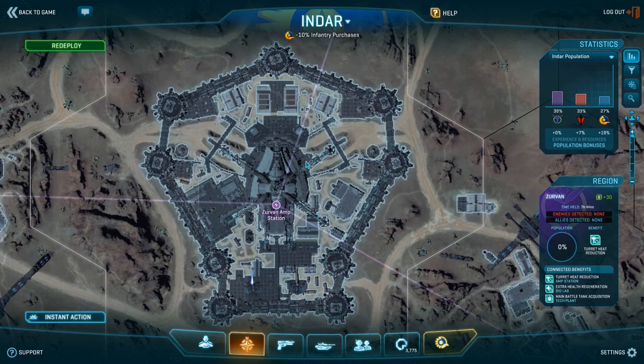There are a couple of things you need to watch on this amp station. You need to check the roofs — there are going to be a lot of snipers there, especially on points like C and A which are out in the open. Snipers can have a nice farm if you're not careful, so try to stay close to buildings. If you have a battle galaxy or a liberator, tell those crews to focus on the roofs to keep the infiltrators away. Don't underestimate infiltrators.